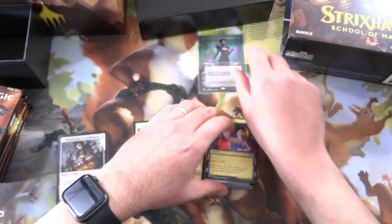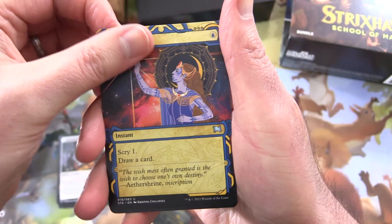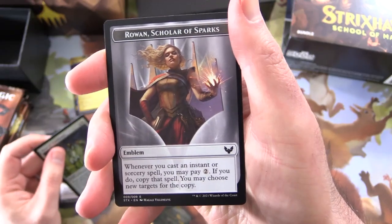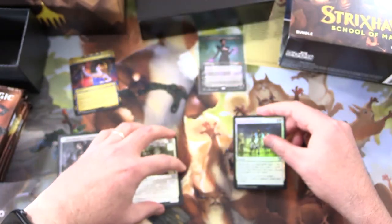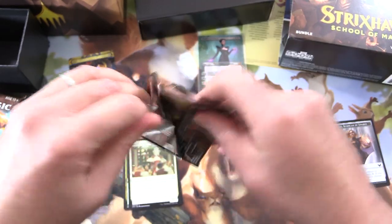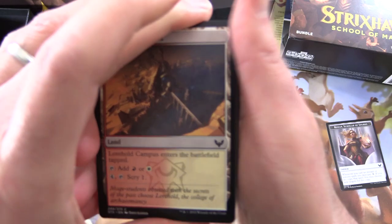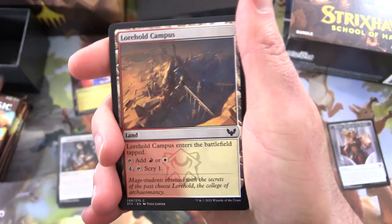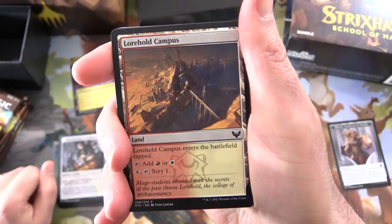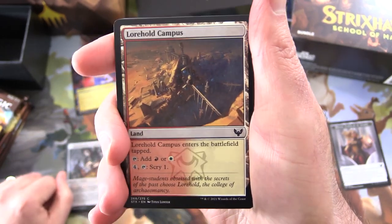Pop that in there. Very cool. What else do we get? Mystical Archive - we've got Opt. Show of Confidence, Foilage, and a Rowan Scholar of Sparks emblem. So, off to a great start already. Also looking forward today to the Patron Snap Pack live stream - that will be coming up in a couple of hours after this video airs. I'll chuck a link in the corner to the complete playlist, and it may actually be live when you watch this, so stay tuned.